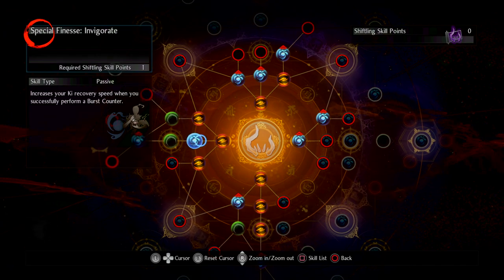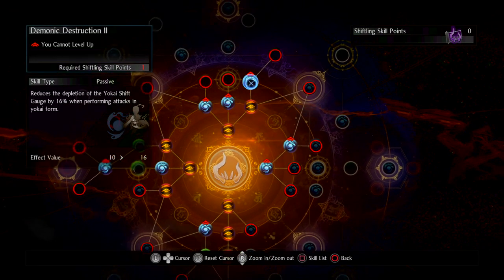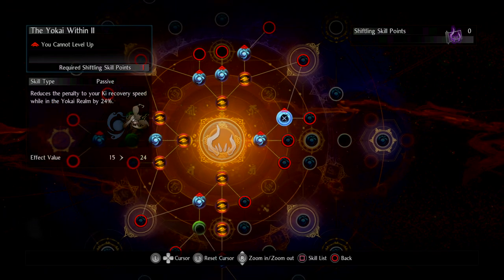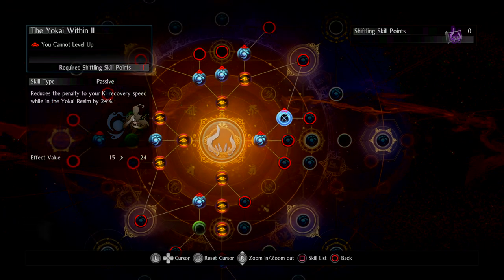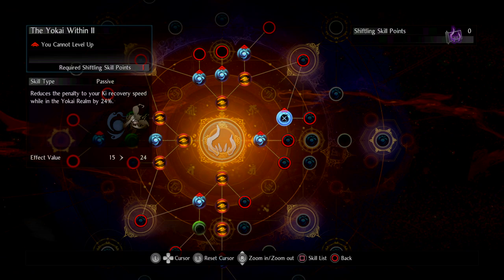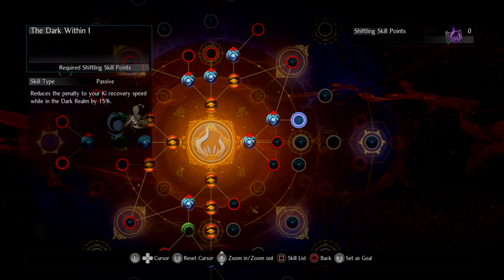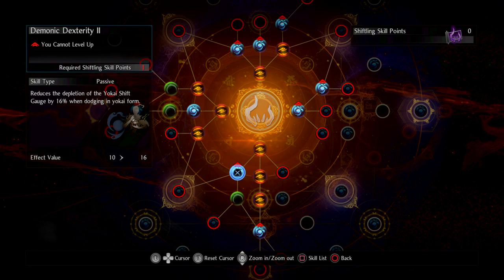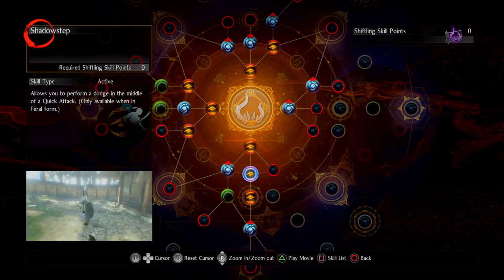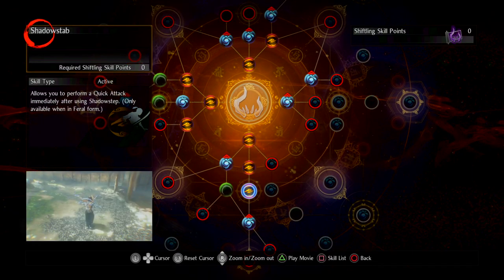For the Shiftling tree, I picked up Special Finesse Invigorate to increase Ki recovery speed on Burst Counter. I've gone up to Fiendish Maw, Demonic Tenacity, and Destruction to make Yokai Shift more effective, along with Devour Yokai Realm and Yokai Within — that last one reduces your Ki recovery speed penalty in the Yokai Realm even when you're not in Yokai Shift, which is worth investing in.